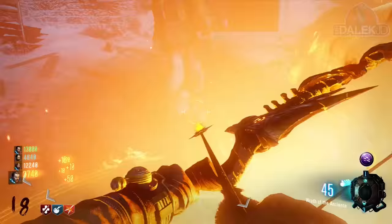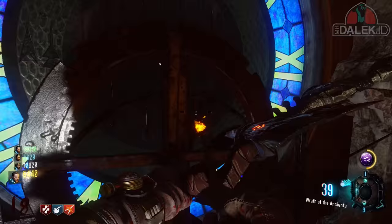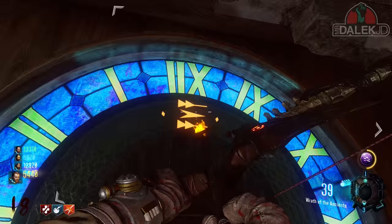Once you've done that, make your way up to the bell tower and hold Square or X on the original wall that you broke. This will cause some cogs to spin around inside, and they will eventually stop spinning to reveal a lit-up apothecan sign.